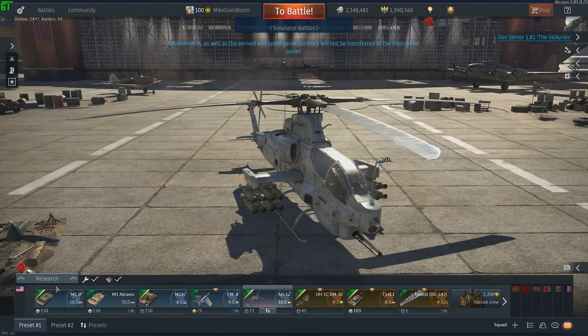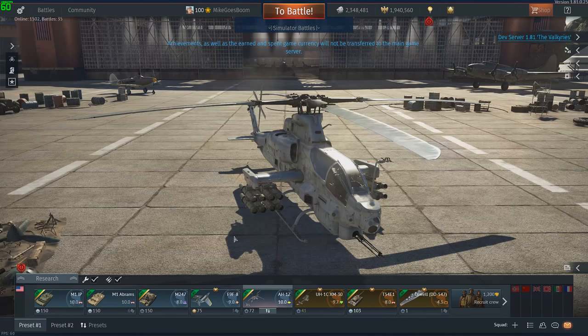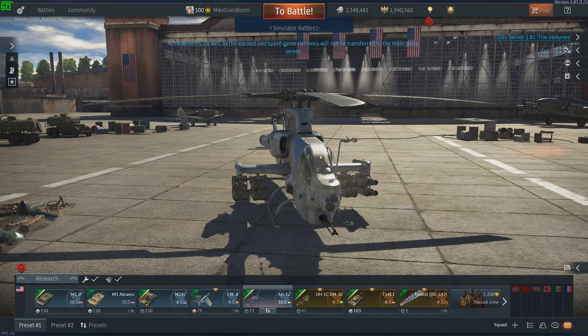Once you're on the dev server, note that it makes a copy of your current account and is separate from the live game. For example, if you have 10,000 golden eagles on your main account and you log onto the dev server for the first time for a given specific patch, you will have 10,000 golden eagles in the dev server as well. The neat thing is that spending golden eagles on the dev server does not actually spend them on the live server, so you can freely spend them without risking losing them at all.